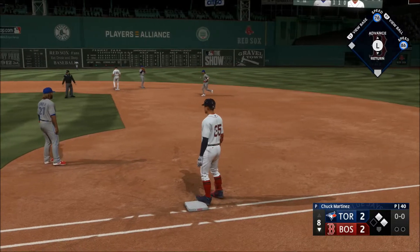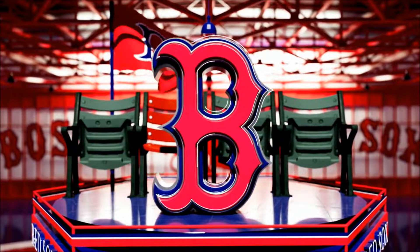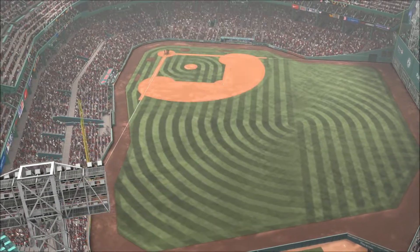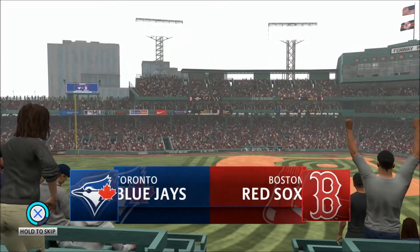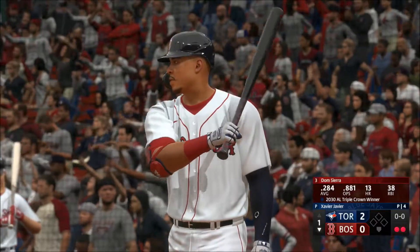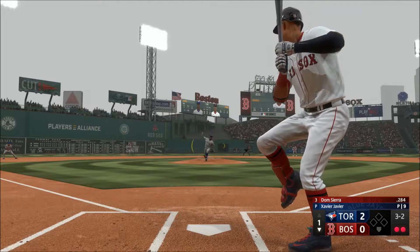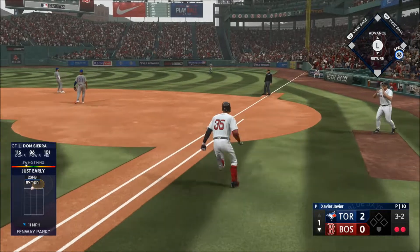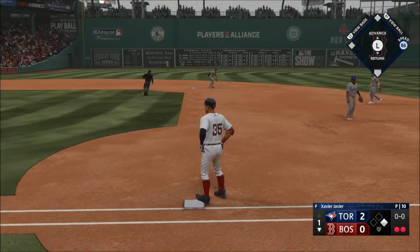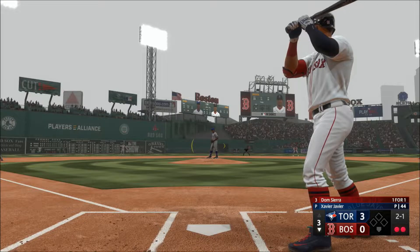Throw — holds him at second. Final score. For Chris Singleton and our entire outstanding crew here at MLB the show, from beautiful Fenway Park in Boston, Massachusetts — today the finale of this three-game weekend set, it's the Toronto Blue Jays squaring off. Two down and stepping in — and the pitch. A base hit, so a two-out knock keeps the inning alive.